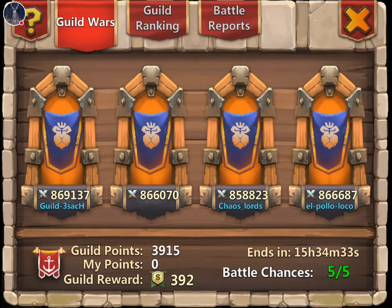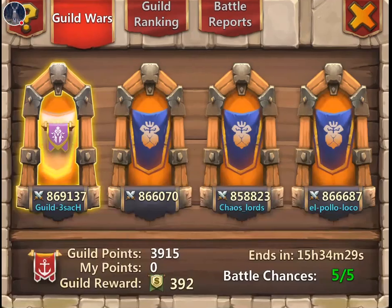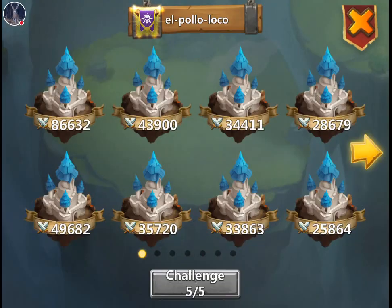Alright, looks like we got a no-name clan up in here. The guild, Satch, the no-name Chaos Lords, and El Pollo Loco. It's like 77. So we got a 130 up in here and a bunch of 90s and then the 86.